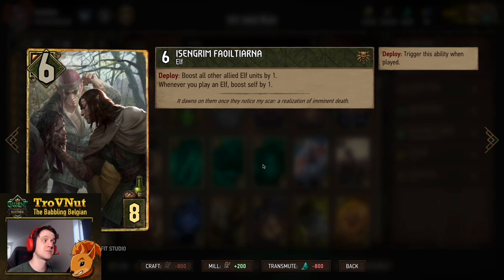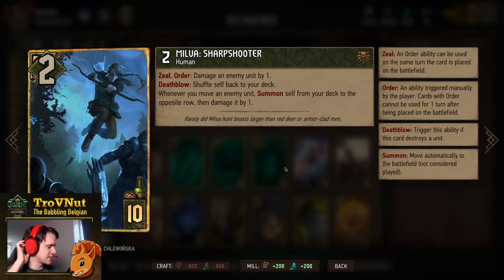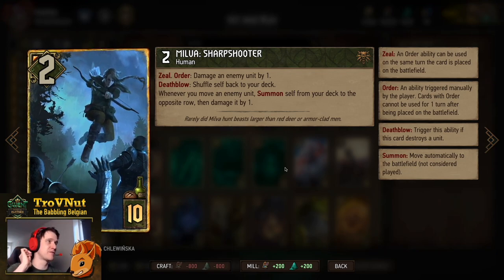Then Isengrim for Tiarna is a very good supporter for the swarms we're going to be generating. Six power for 8 provisions, and on Deploy you boost all allied Elf units by one — not all units, but all Elves — and whenever you play an Elf afterwards he will boost himself by one, to counterbalance what happens if you play him a bit too early.